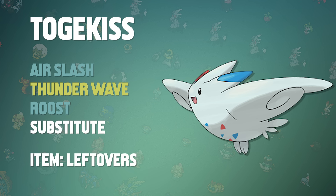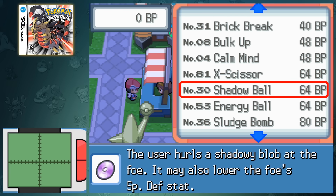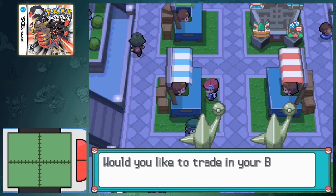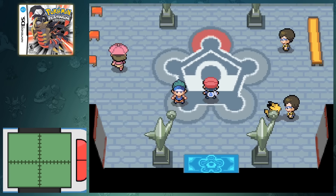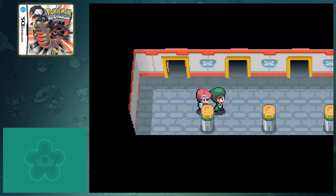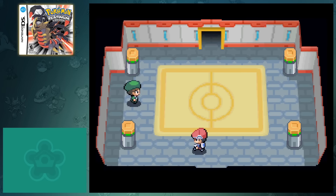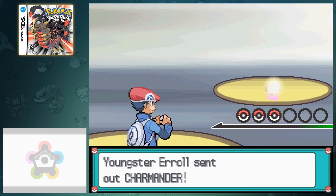Now that we have our team put together, let's begin our Frontier Challenge. Unlike Generation 3, we only have 5 facilities rather than 7 to take on. The first location we're going to take on is by far the most well known: the Battle Tower. It's been around in almost every game in some shape or form. This facility consists of 3v3 single battles, and the objective is to win enough battles in a row to challenge the Frontier Brain. Upon defeating them the first time, we're awarded the Silver Print, and on the second match we're given the Gold Print.